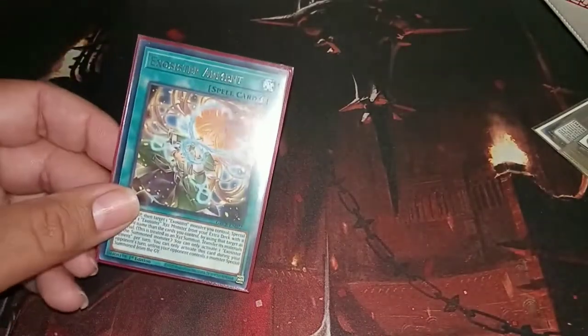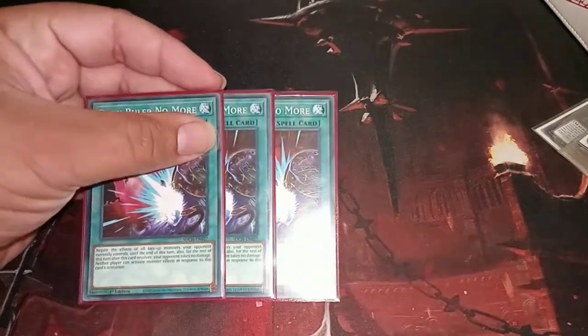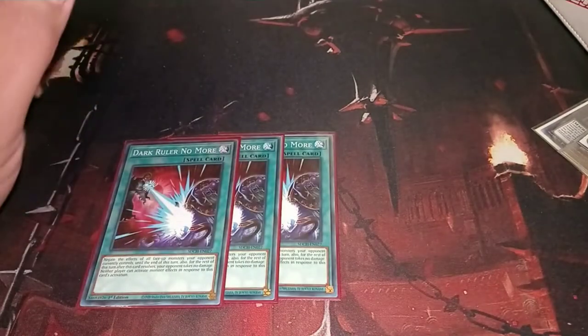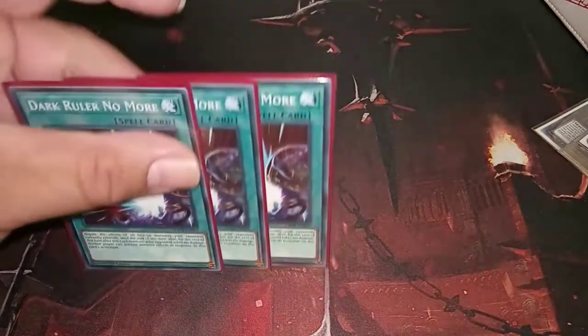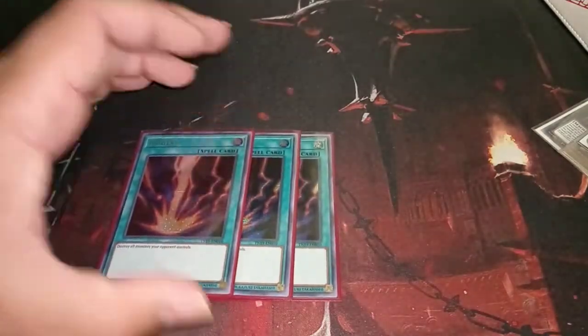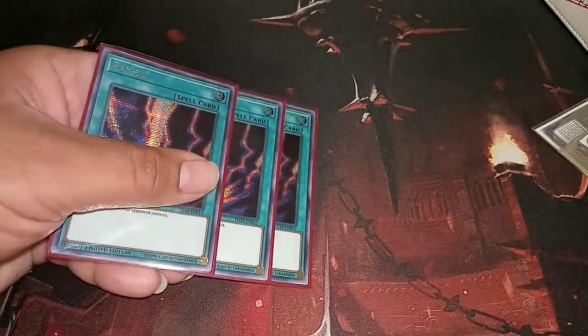We are also running 1 Armament — I do kind of feel like cutting this out, but for now I'll just have it in here. We are also running 3 Dark Ruler No More as it is the best spell to break boards — it negates everything and you can just swing in or banish everything. Speaking of breaking boards, I am maining 3 Raigeki, which is something a lot of the pros are doing.